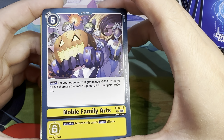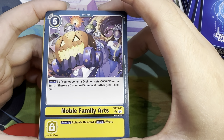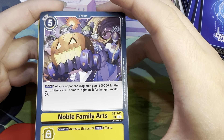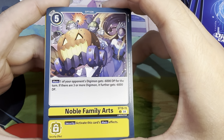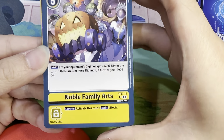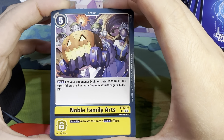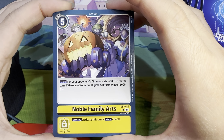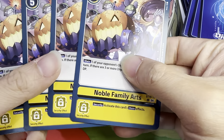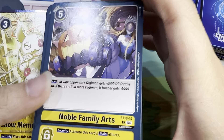Five costs, Noble Family Arts. Main effect: one of your opponent's Digimon gets minus 6,000 DP for the turn. If there are three or more Digimon, it further gets minus 6,000 DP — so basically you can minus 6,000 DP to something if there are two or less Digimon, or minus 12,000 DP if there are three or more Digimon out. Which honestly is a very nice effect for an option card. It also has the Liberator trait, so if you want to search for this in a Liberator-themed deck, you can definitely add this to hand. Security effect: activate this card's main effect. I actually really like this card — it is really nice to delete something with 12,000 DP for only five costs.